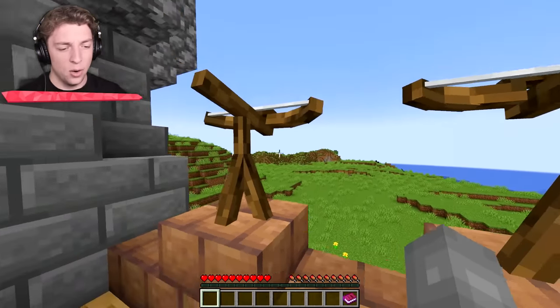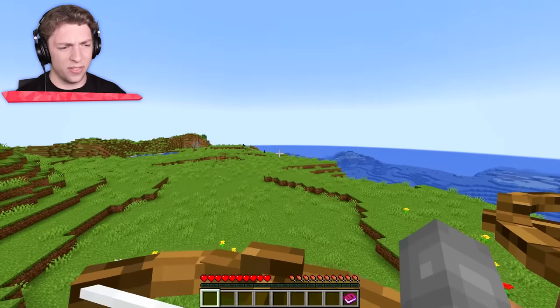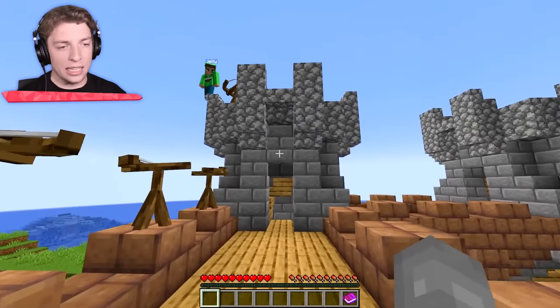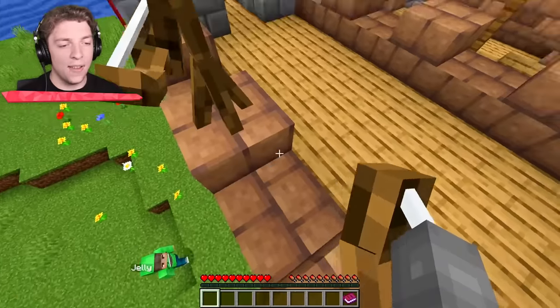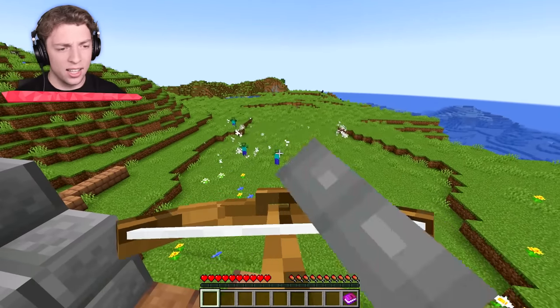Josh, we have four towers and it looks like only the front ones have crossbows. So make sure to get on a front one. I think the zombies are going to be coming from the front, which is a bit weird how we predicted that. I think I'll be on the right tower — this gives me a good view of the map. I'm going to go on the center tower. I see the zombies, they're coming!